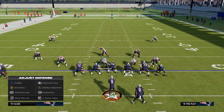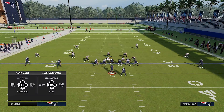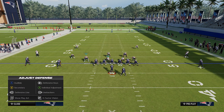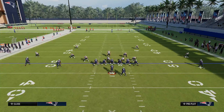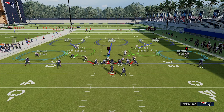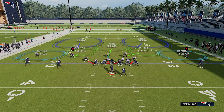A play I like to do a lot is called the Tampa Three. We're going to come out in Tampa 2 and put the middle linebacker in a deep middle third, the left safety in an outside third to his side, and the right safety in an outside third to his side. You saw we were able to click on each of those players and make the adjustments, but that's not the fastest way. We do have the defense set up, but we're going to reset and show how to do this without clicking onto those players individually.